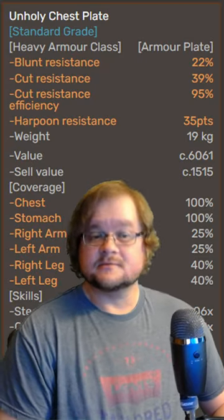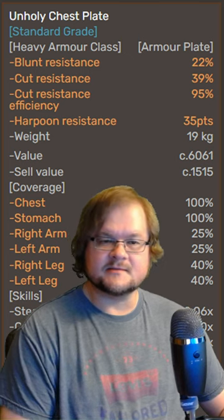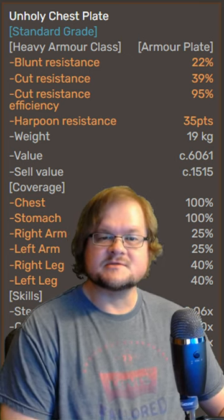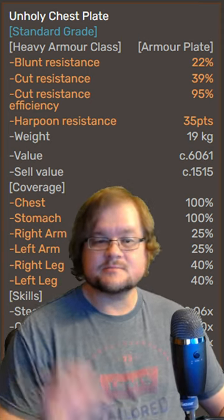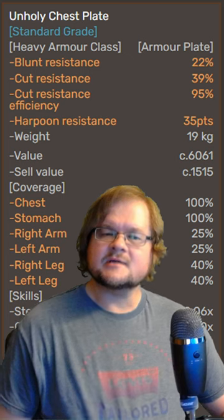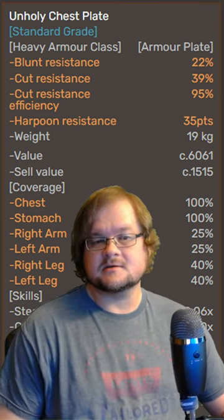Most armor in Kenshi has cut resistance on it, which can be the difference between cutting a tomato or just crushing that damn thing. Cut resistance reduces the amount of cut damage you take when you're hit by an attack by the listed percentage amount, but unlike blunt damage, there is funny business called cut efficiency.